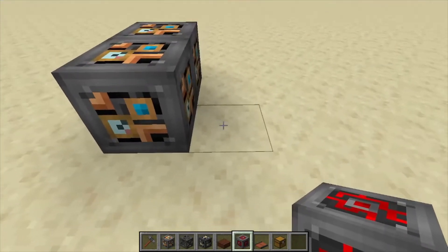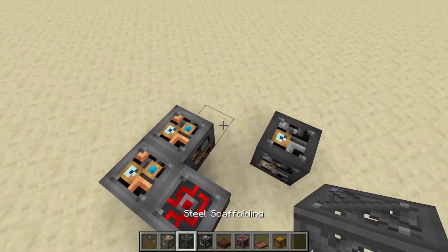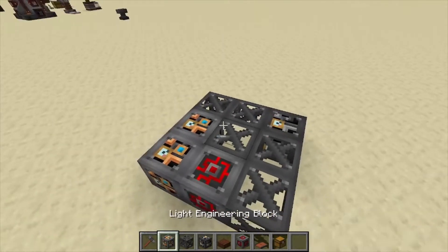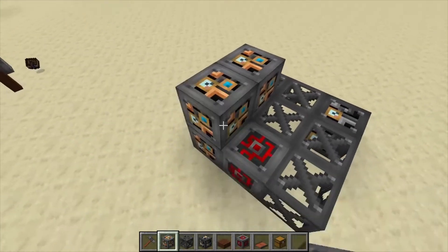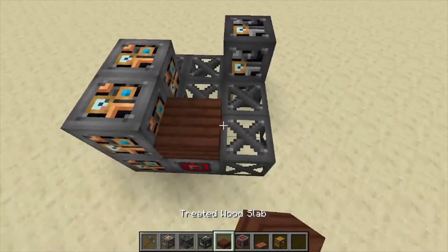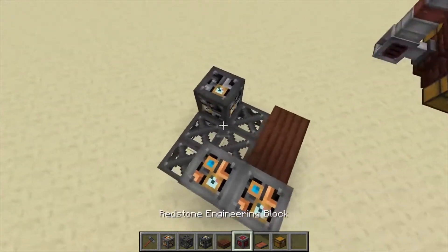We put down two light engineering blocks, a redstone engineering block, and a heavy engineering block in the corner. Fill in the centers with steel scaffolding. From here, bring the light engineering blocks up, the heavy engineering block up, and place treated slabs over top of the redstone engineering block and the scaffolding.